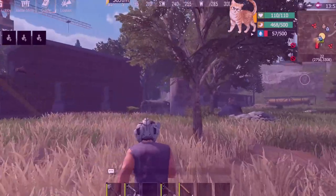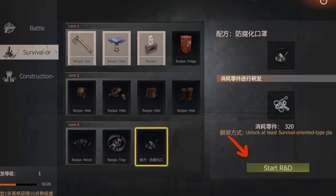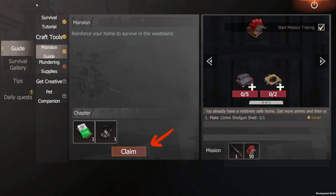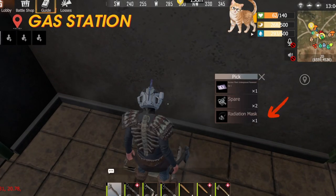An anti-corruption mask can be quickly obtained on your first day of battle via crafting, completing tutorial missions, looting garages, gas stations and supermarkets.